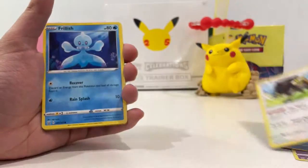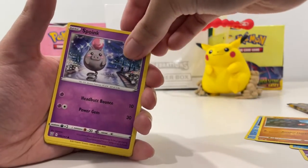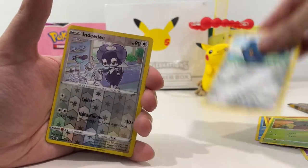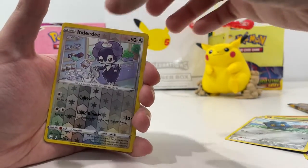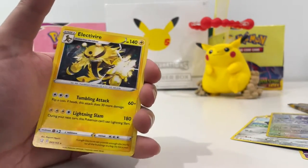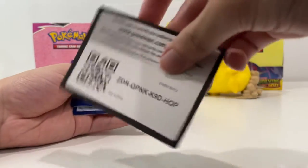We've got a Grumpig, a Boflunt, a Frillish, a Roly Coly, Spoink, Cacnea, Bronzor, and a reverse. And our rare is an Electrivire — he should be a holo, come on. Cool, correct card.